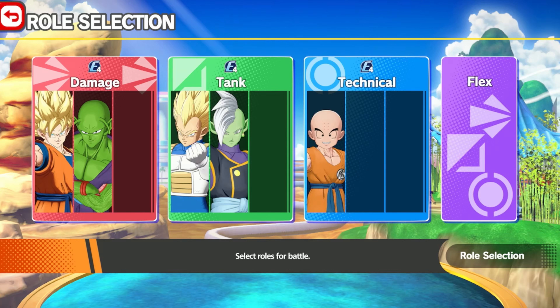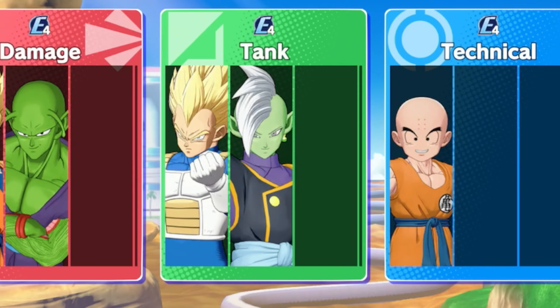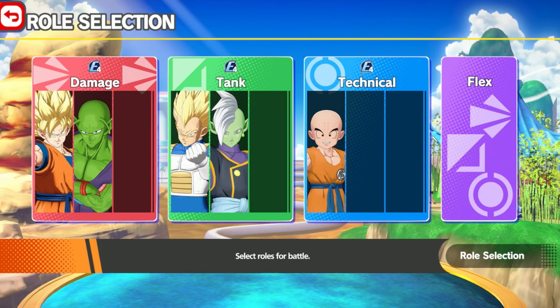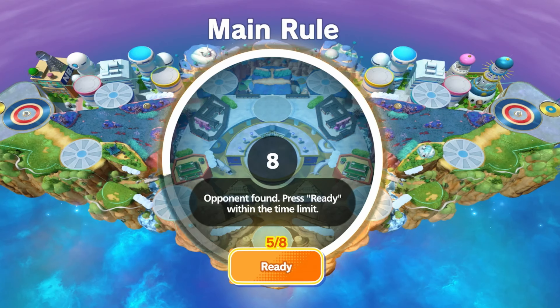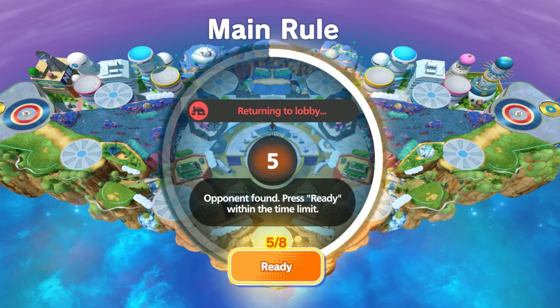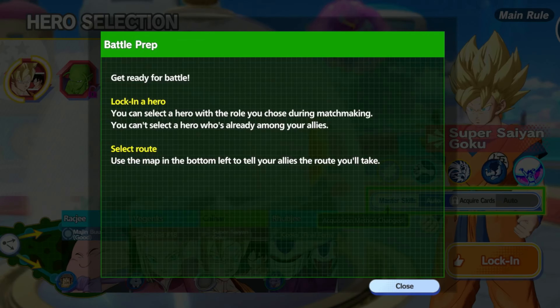We have to pick a role selection. Flex will be picked automatically, and you've got Technical, Tank, and Damage. I'm going to go ahead and we are matchmaking — we're going to link up with other people around the world. We've got eight players, so I think it's four versus four. Battle prep: you lock in a hero, select with the role you chose during matchmaking, and you can't pick heroes already chosen by your allies.